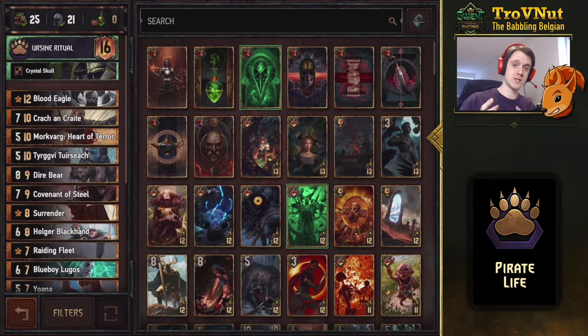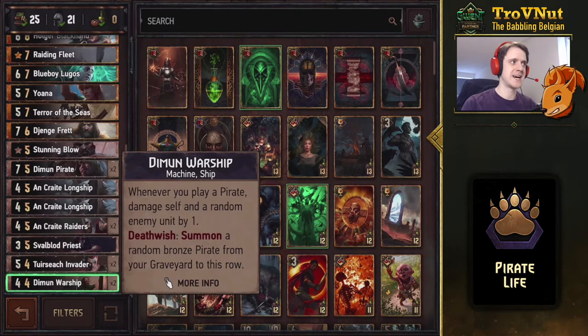I'll go through the entire deck and show you all the cards and what they can do, especially in conjunction with each other. We start with a card that had its ability changed: the Demon Warship. It's a four power, four provision bronze card. Its ability changed to: whenever you play a pirate, damage self and a random enemy unit by one. That's not much on its own, but when it dies, it summons a random bronze pirate from the graveyard to this row.